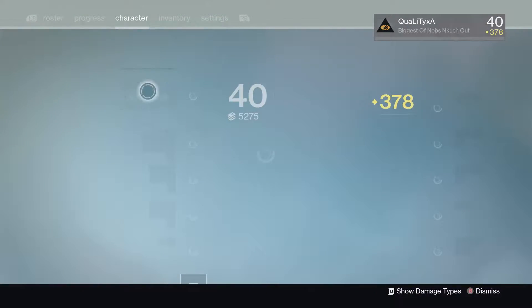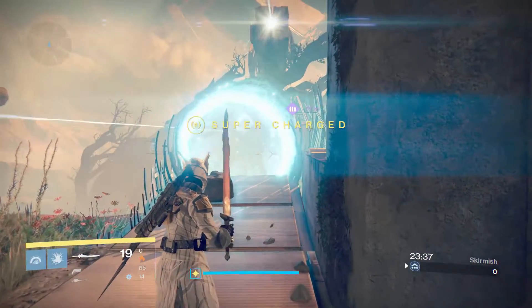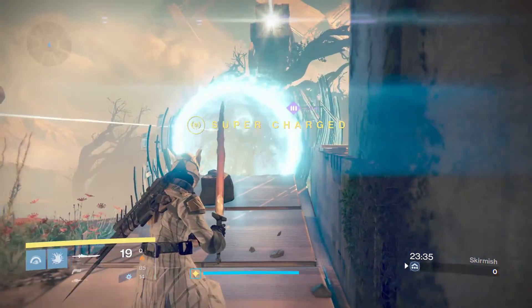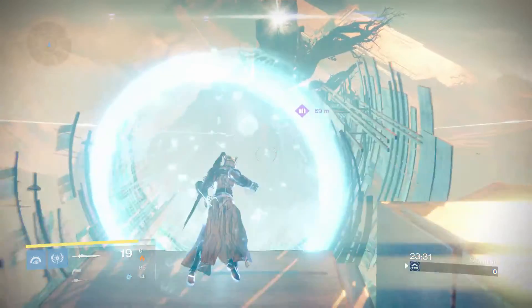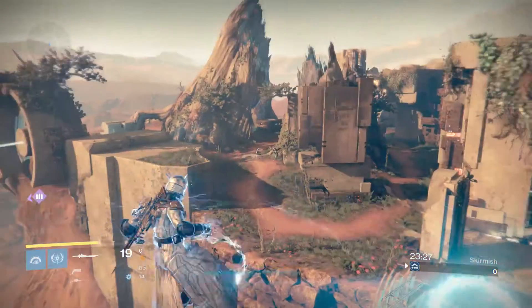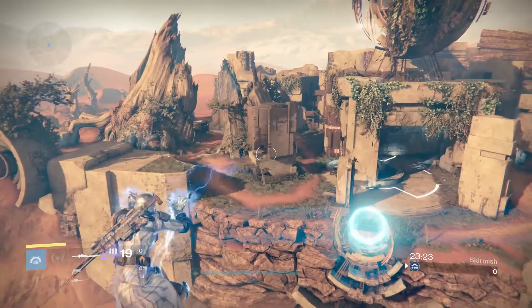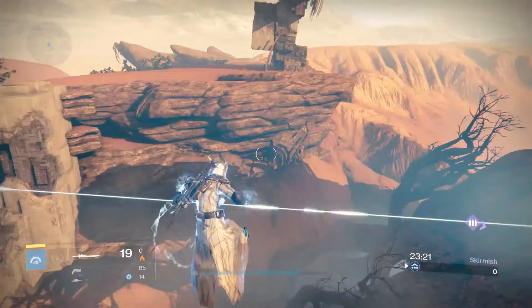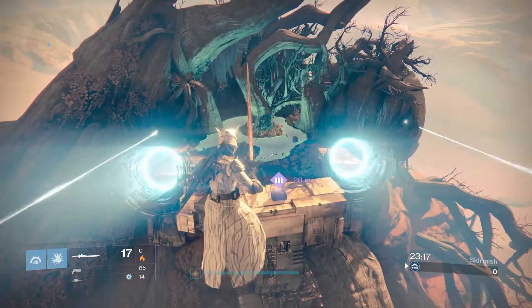You will need a Warlock with the Stormcaller class and have the super unlocked. Pretty much what you want to do is unlock your super, then go on the teleporter and hold the fire button. As you can see, I'm literally stuck in mid-air — it's absolutely awesome.